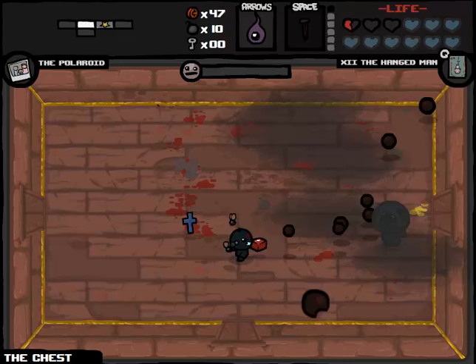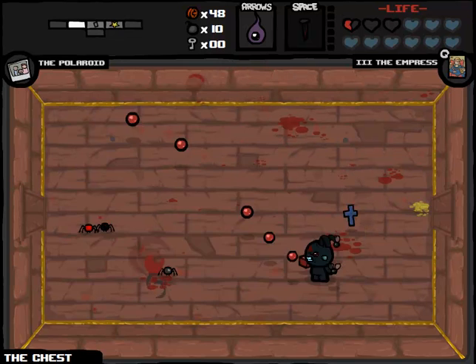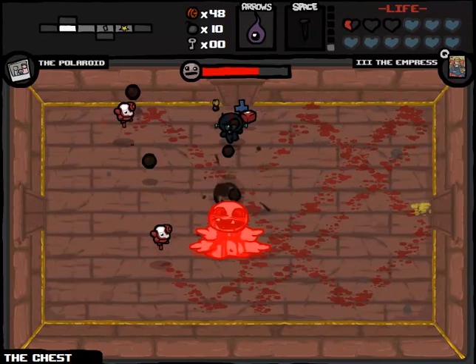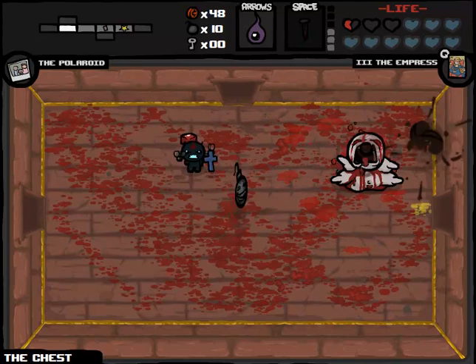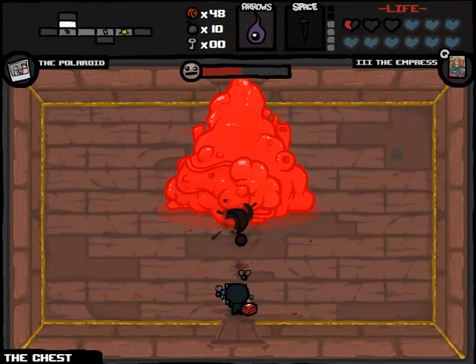I definitely should have popped the nail before we finished that room — we have the Empress too. Let's pop it now. I'm going to be saving the Empress card for the Blue Baby fight just to make sure we'll be okay. Bloat almost got me there — it might even be worthwhile to use this Empress card on Bloat, but I'm not going to do it. These are tough rooms but I shouldn't really be complaining because this is kind of what you expect when you get to the chest. I don't even really have to dodge because I'm pretty much impossible to hit just by virtue of the Halo of Flies and Cube of Meat.